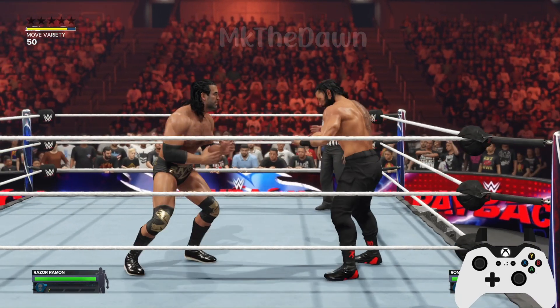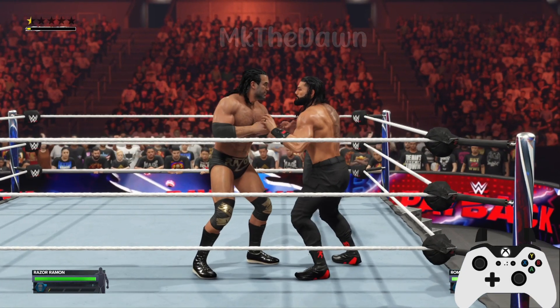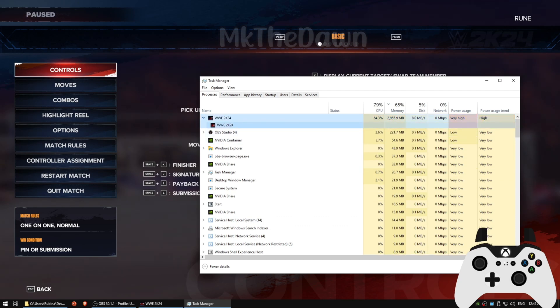I've noticed this issue mainly in co-op matches, so I'll demonstrate it there. When you encounter the issue during the match, open the Task Manager and locate the WWE 2K24 main process. Right-click on it, select Go to Details, and in the Details tab you'll be taken to the WWE 2K24 process details. Right-click on the WWE 2K24 process and set its priority to High.